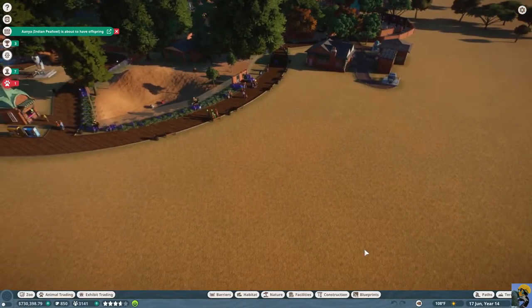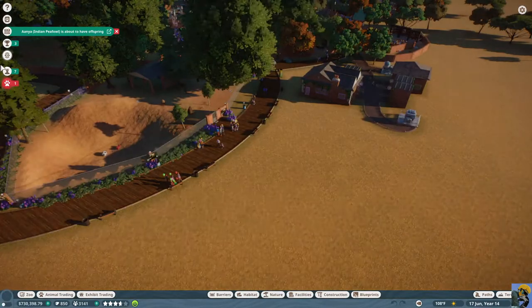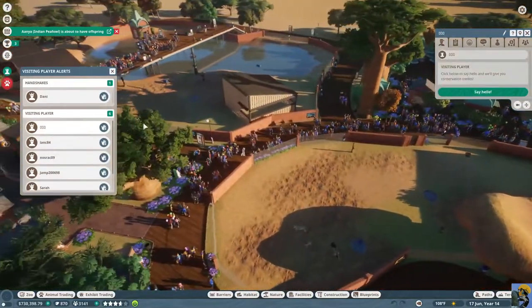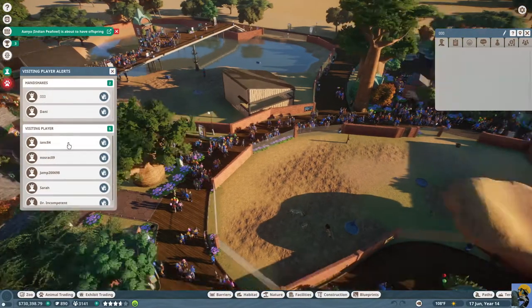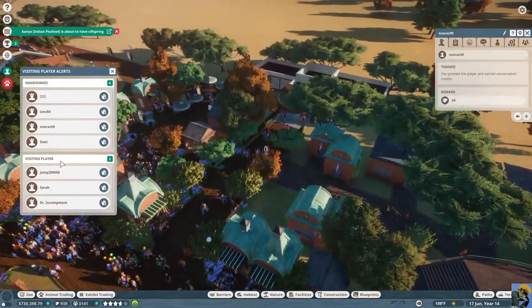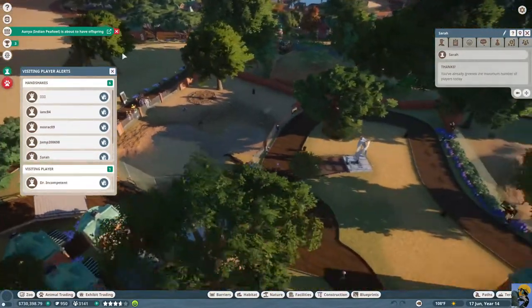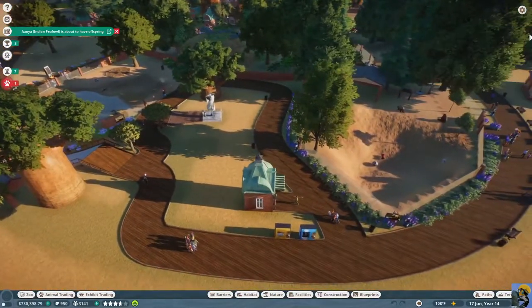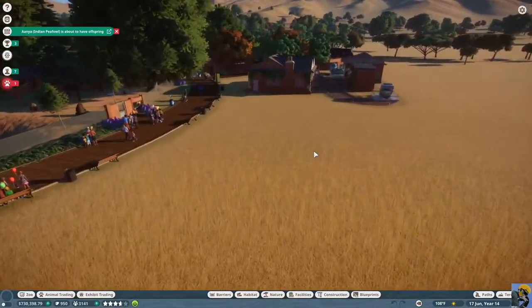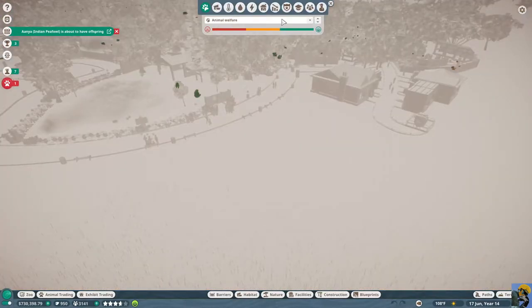Let me turn on the heat map, but first I need to say hi to everybody and drink up these conservation points. We almost have a thousand so we can start considering some seriously good animals. I'd love to get elephants and rhinos and stuff like that, but we gotta crawl before we can walk. Let's look at the heat map and then look at negative impact.